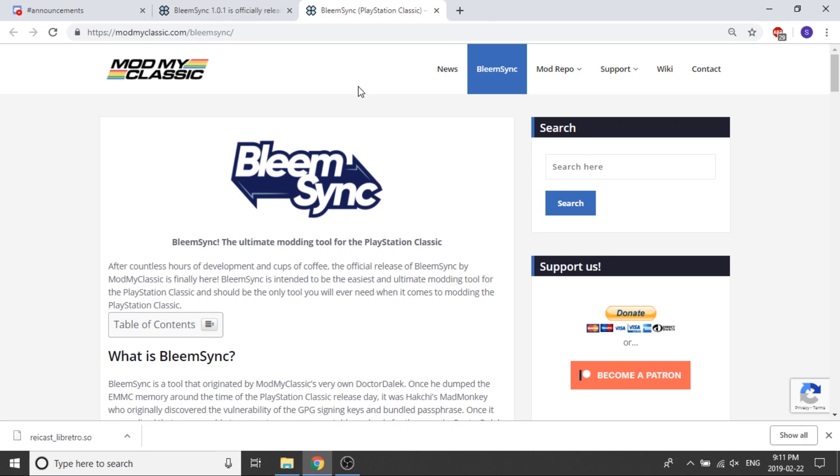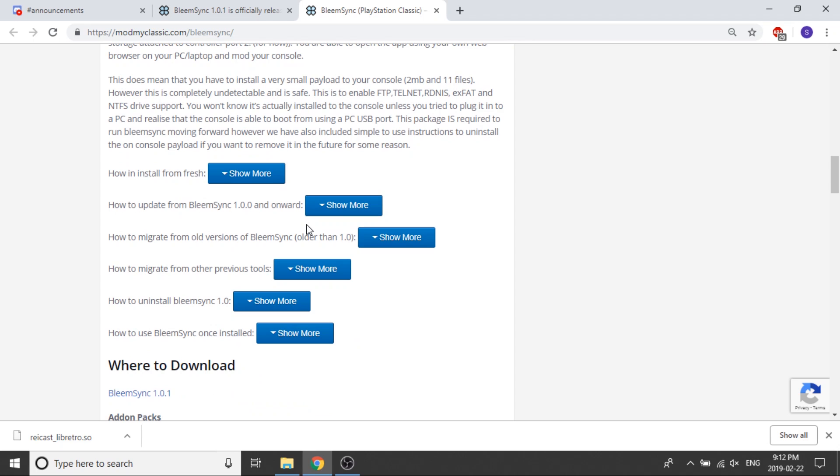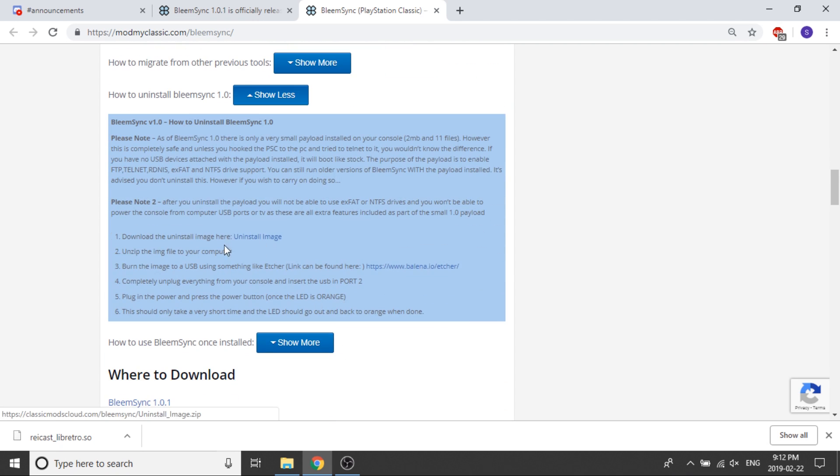One major thing they've done is address concerns around BleemSync 1.0 installing a small payload onto your PlayStation Classic. A lot of people didn't want anything changing on their console and felt that, since there was no way to remove those files at the time, they wanted to stay away from BleemSync 1.0. There is now an uninstall protocol. You scroll down on the page to 'how to uninstall BleemSync 1.0,' download the uninstall image, pop it on your USB drive, plug it in, and turn it on.